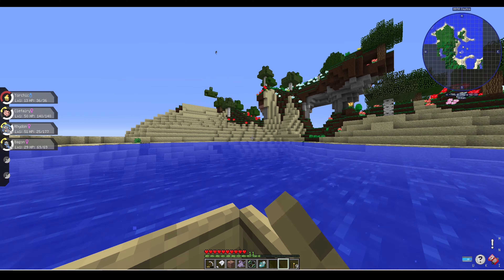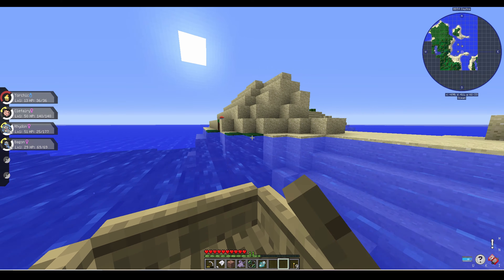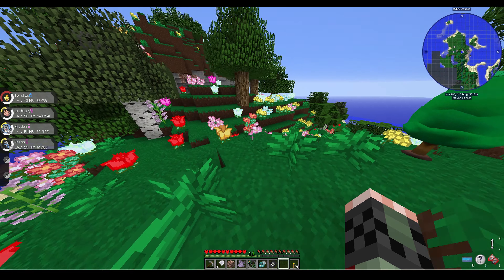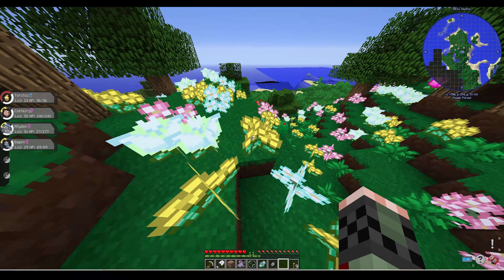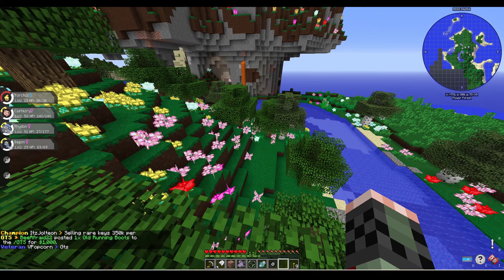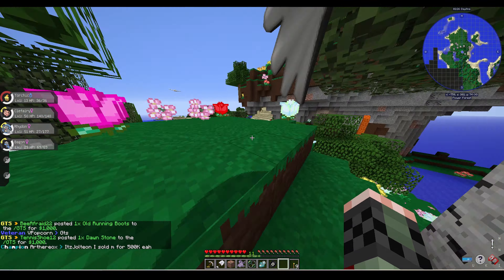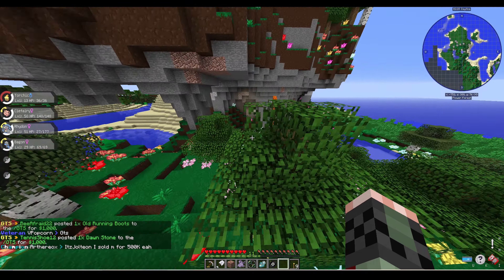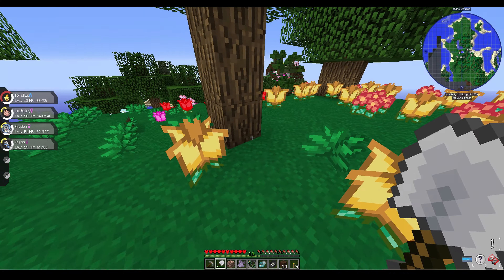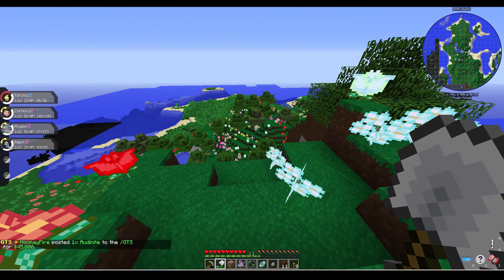I spent the entire day of day 8 also looking for a base spot in a boat. On day 9, I finally found a spot — a Sunflower Plains biome. I decided to survey all of the land and look around to see where exactly I wanted to build my base. It had a very nice biome advantage as well as looking quite nice geographically. I traveled to the top of the hill and decided I wanted to build my base up there.